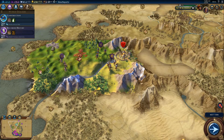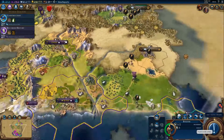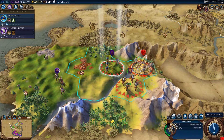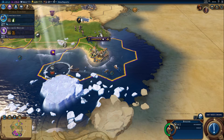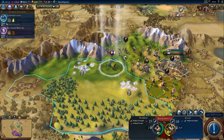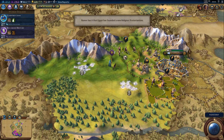Just going to fortify them until they're healed. I keep on getting that warning for Setia about the fact that they have additional resources at their disposal. A fishing boat has been built — we also want to get one on the crab. Rumor has it that Egypt has founded the religion of Protestantism.